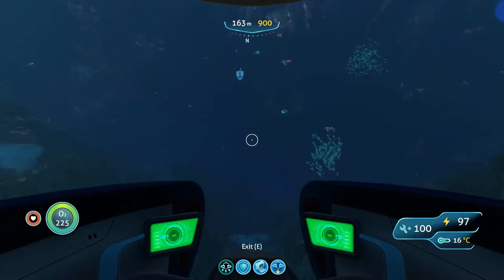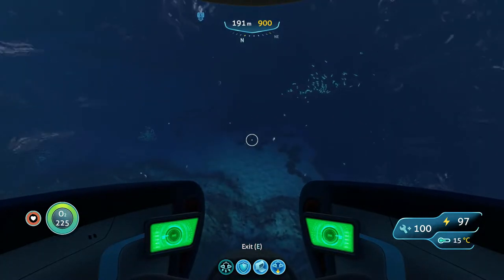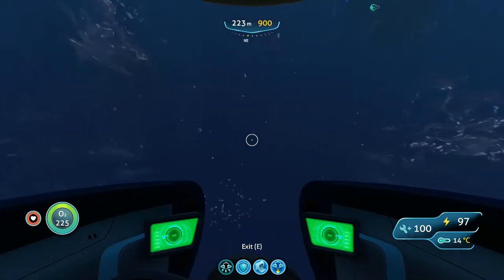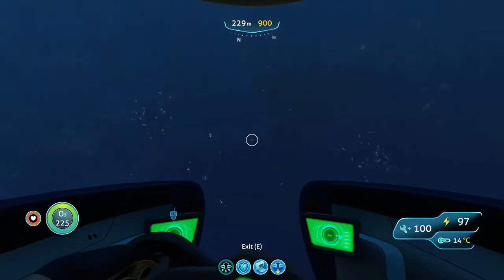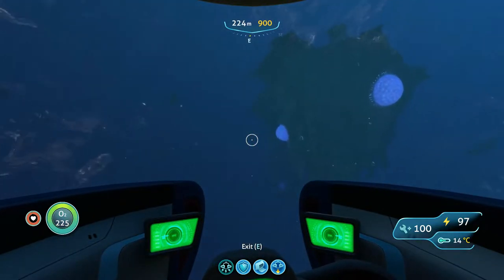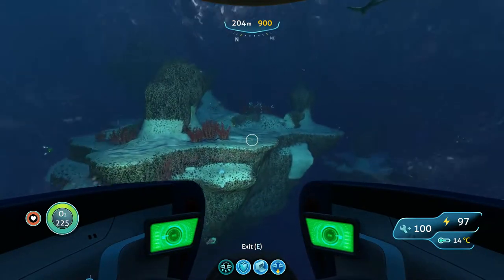There will probably be some bone sharks that are going to pop out of here — they're pretty scary things — but your sea moth is quite durable. And then here we go, around about 230 meters you're going to find these islands. Lots of bone sharks, lots of little glowing jelly things that are holding these islands up.